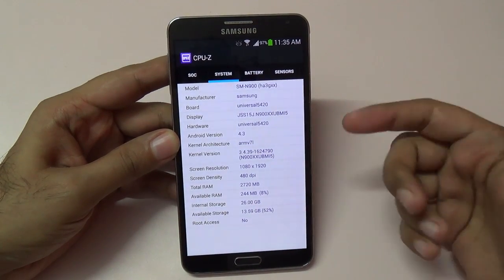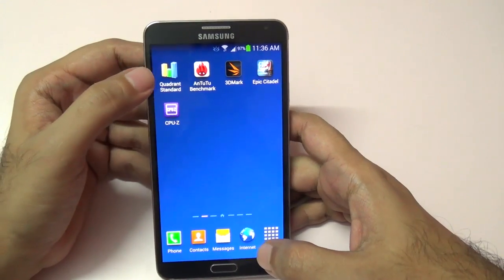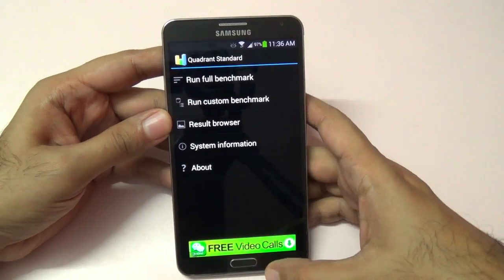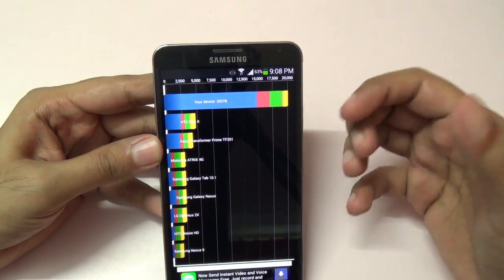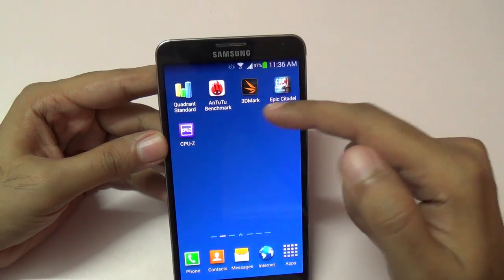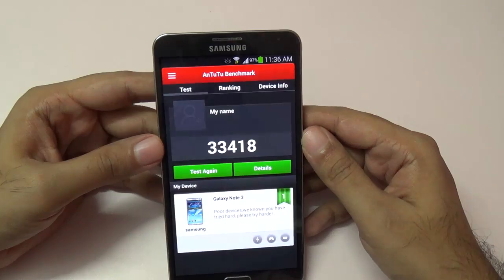It has 3 gigs of RAM and it's running on Android version 4.3. Let me get out of that and show you the Quadrant benchmark — I've already run it. As you can see, our device got a score of 20,078, which is a chart-topping score for Quadrant.